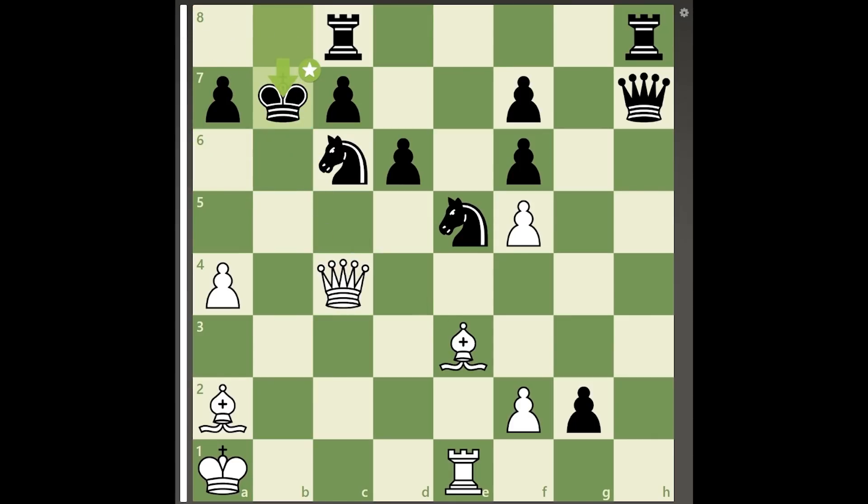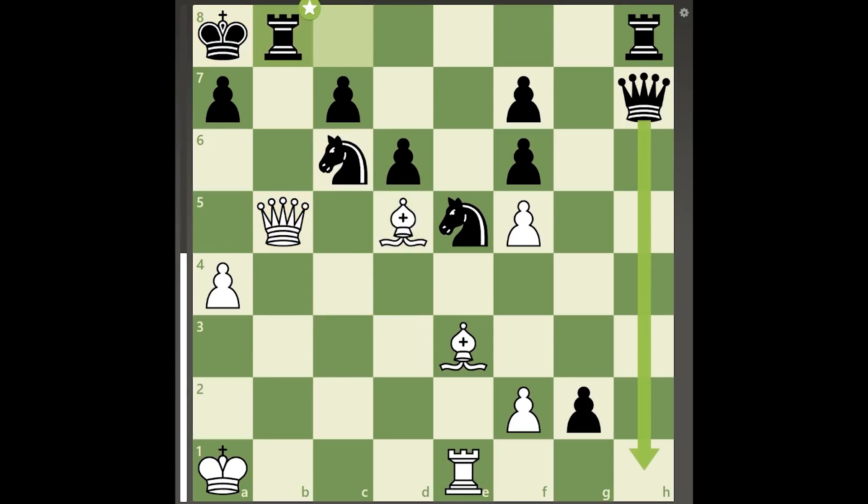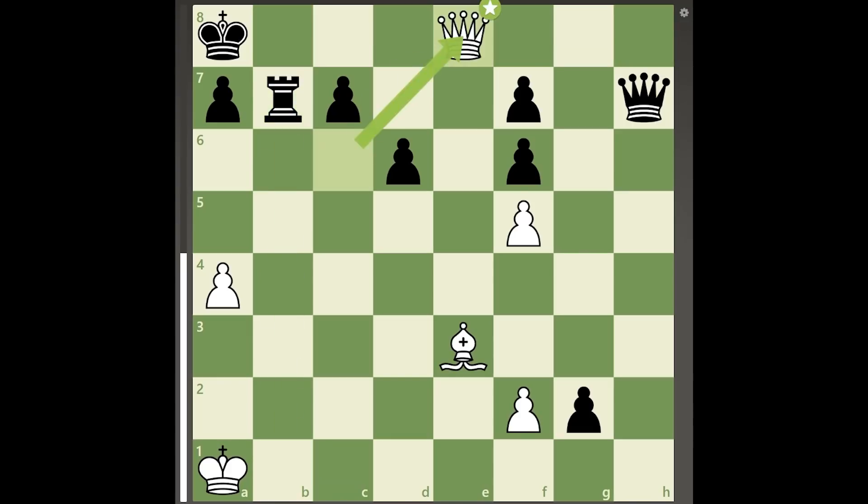Now, white can win back a piece right away with queen to b5 check followed by bishop to d5, but black can get the rook into the defense with rook to b8, and after bishop takes c6 check, knight takes bishop, queen takes knight check, rook to b7, white only has a perpetual check with his queen. This may seem like a good result given white's material disadvantage, but there is a much better move.